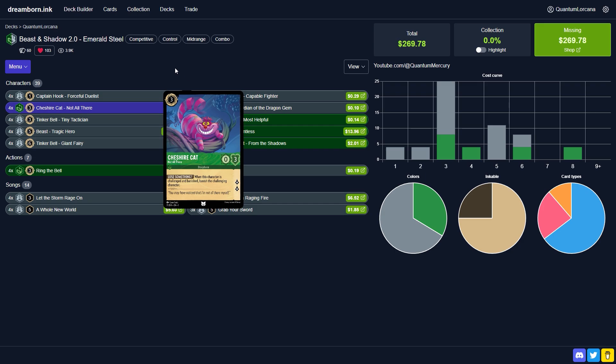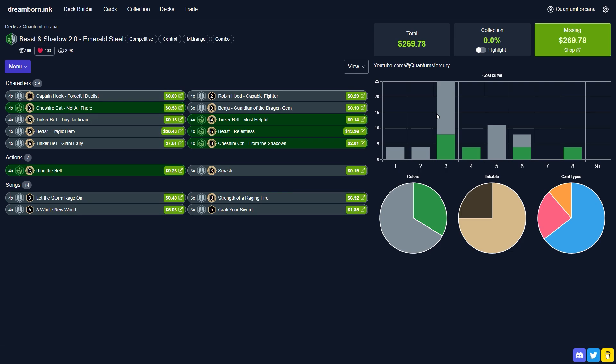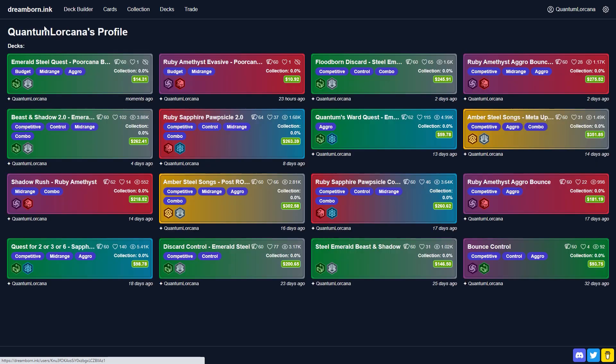I just want to mention that you can always come over to Dreamborn Inc. and see the deck list, see if it was updated, see some additional stats like the cost curve, the color ratio, the card type ratio, etc. And you can also click on my profile to see all of the decks that I have created.